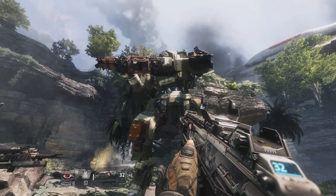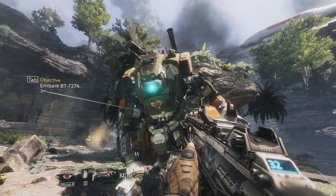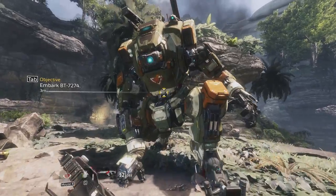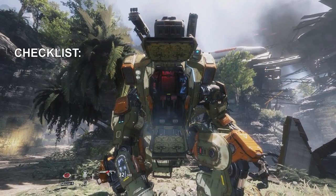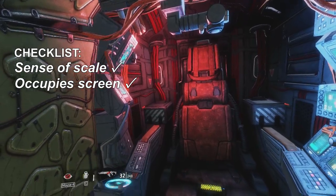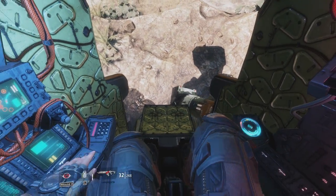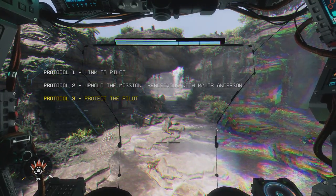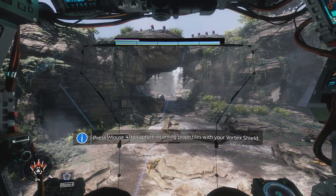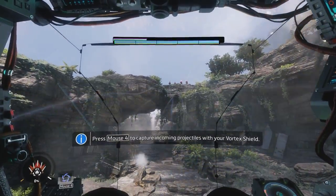I think this is a really good way of showing the upgrade from pilot to Titan combat. And I think Respawn thinks so too, because right at the start of the Titanfall 2 single-player campaign there's this scene where you climb inside a Titan for the first time. They didn't need a lengthy explanation from a character saying you're really powerful now — all they did was show your character climb inside the cockpit and sit down. But then they never do that again.